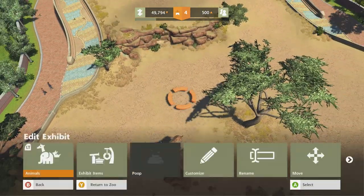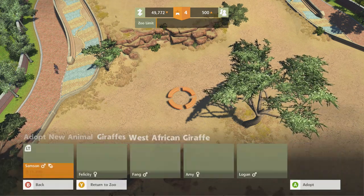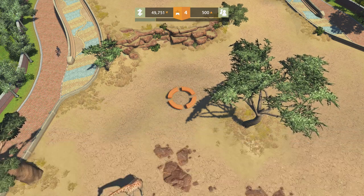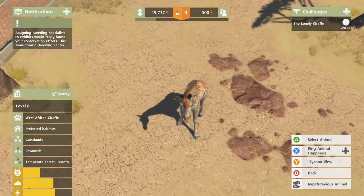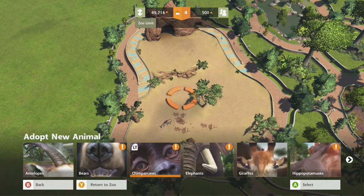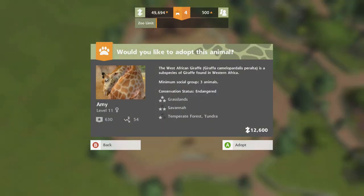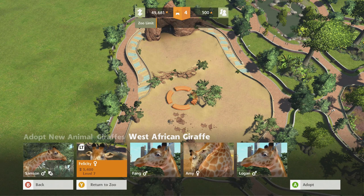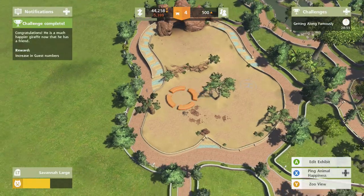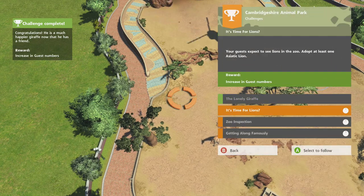I did exhibit animals — adopt new animal — giraffes. Let's adopt the giraffes. Review animals — okay, so this is a boy. Let's adopt the girl. Amy — 12,600. You are so expensive, Amy. Let's do Felicity. I'm just kidding. So we completed the lonely giraffe one. It's time for lions.